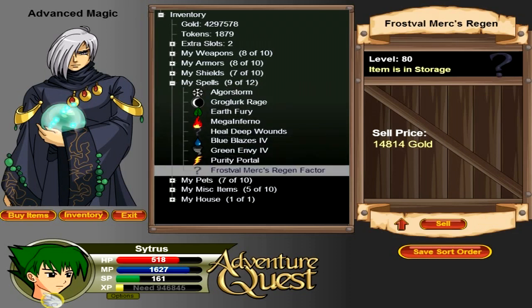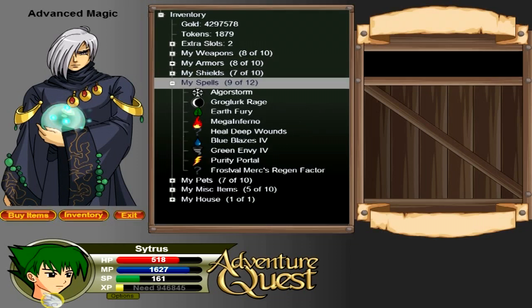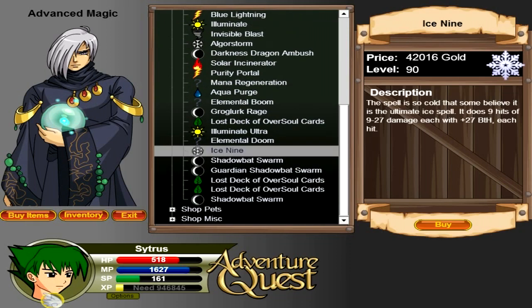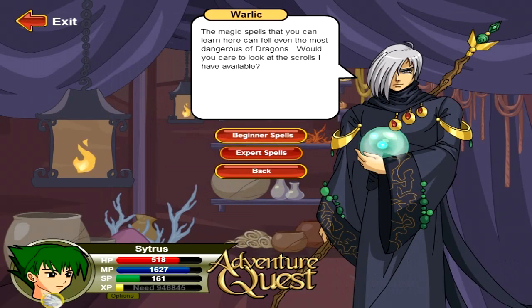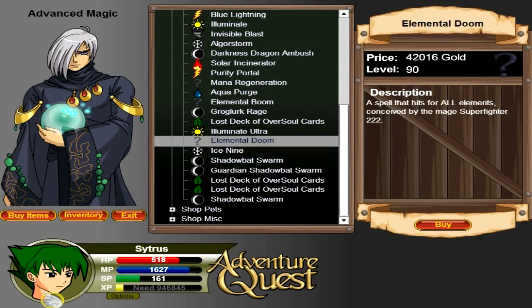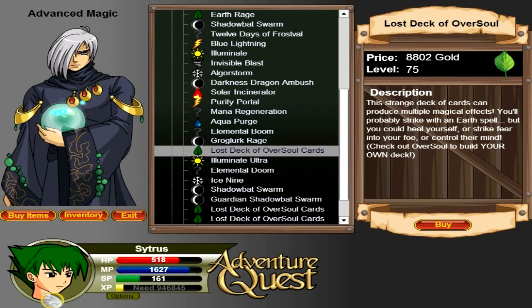Let's get Algore Storm back and save sort order. Going to buy spells, expert spells - yes, Ice Nine! I need a new ice spell. There's such a big gap between Algore Storm and the next ice spell so I'm glad I could get another one. Ice Nine - save sort order and exit. Let's see what other spells we can buy. We're not going to take the risky ones - it hits a lot but it's very risky because you don't know what's going to happen. That's literally all they have - I was expecting more from this shop.